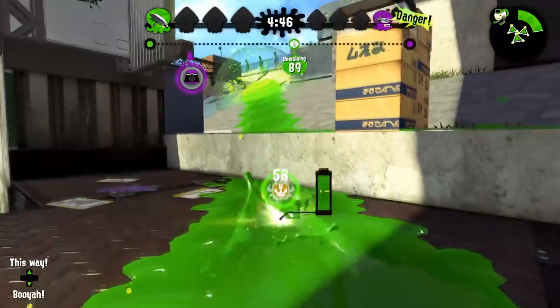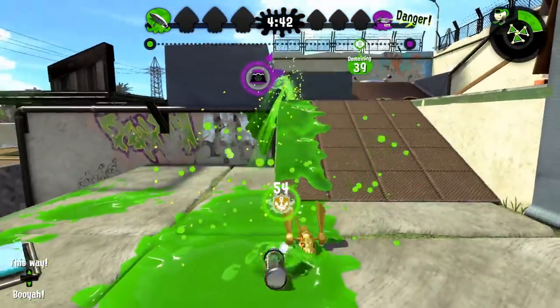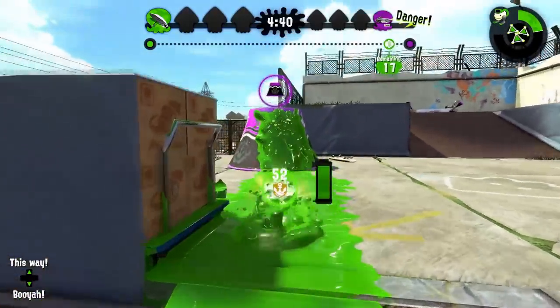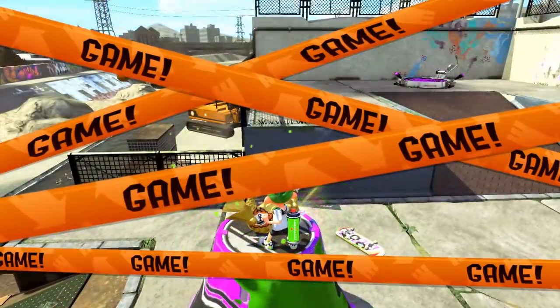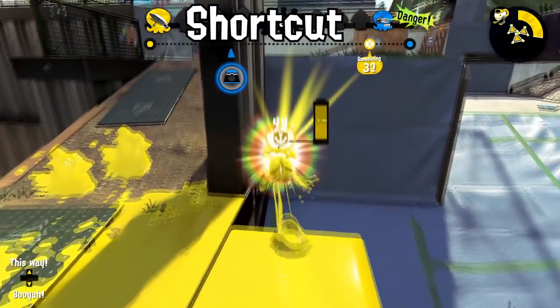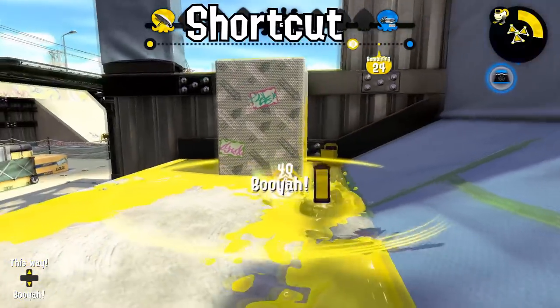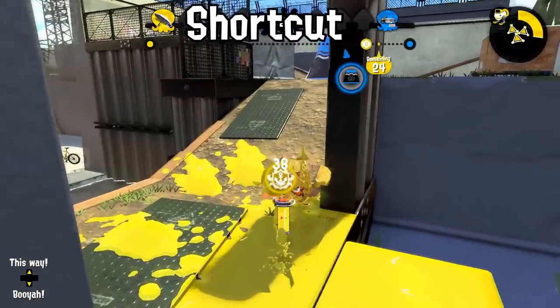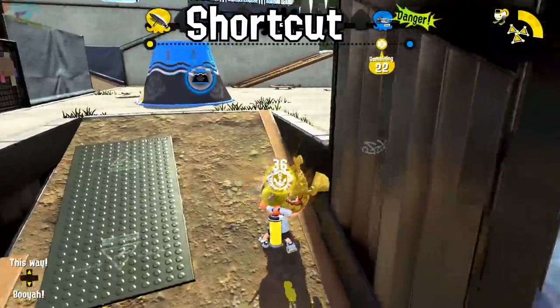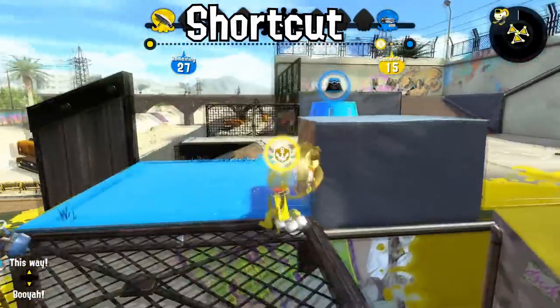The middle route on Snapper is significantly faster, but the left side can be used if you want a slower push. Generally, the middle way is the better one. You get all the points for walking across normally by simply jumping over the gap, which is both faster and way harder to die on. Also, the left side jump is reliable and easy, so it's nice in some situations.